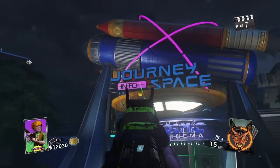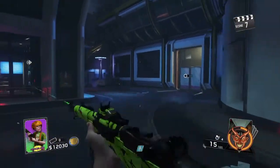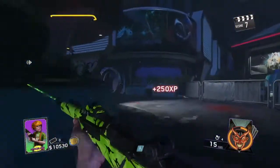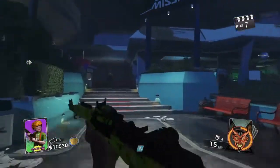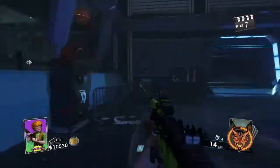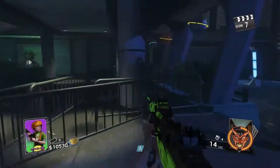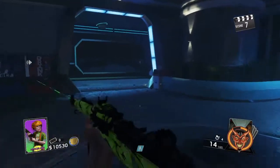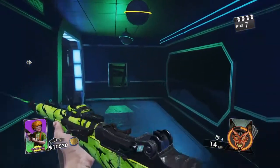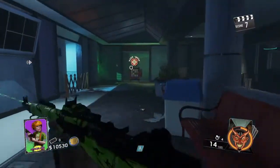Alright guys, for the second one, go into Journey into Space and take a left this time. Go this way and you should be at this door — open this door. Over here is Jug, which I'm gonna get in a second. If you guys want me to show you where all the perks are and what they do, I'll do that. Alright, I'm gonna get Jug right now.